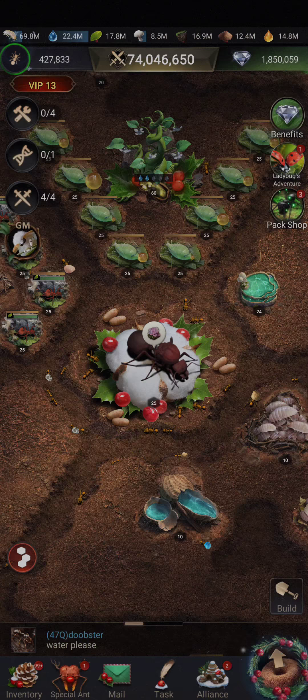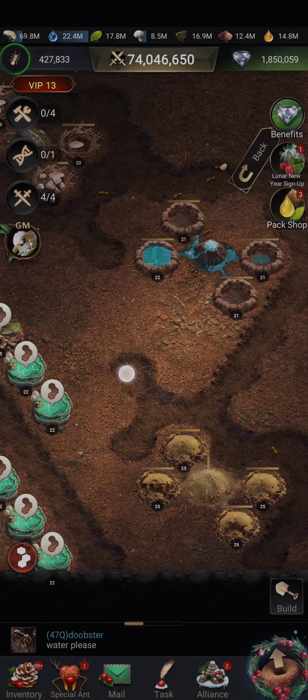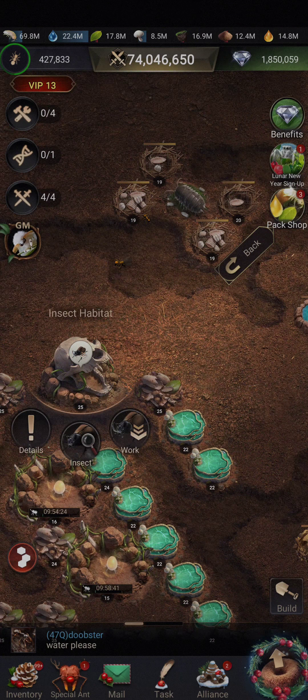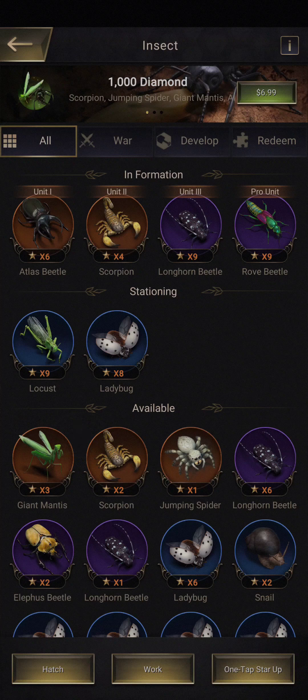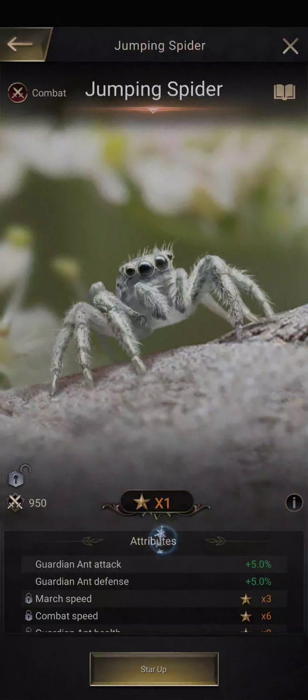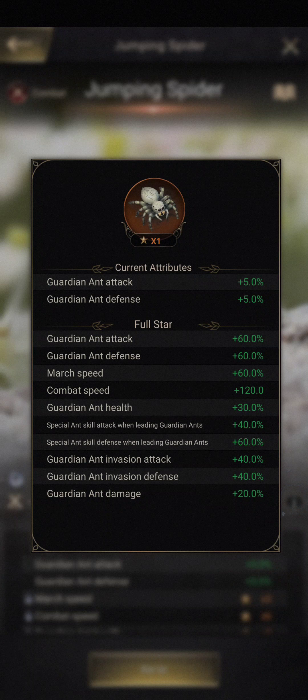Let's have a look and see how that differs from our good old spider. Do I even have a spider? Yes I do. The full-star one has guardian ant attack, defense, march speed, combat speed, health, skill attack and defense, invasion attack, invasion defense and damage.